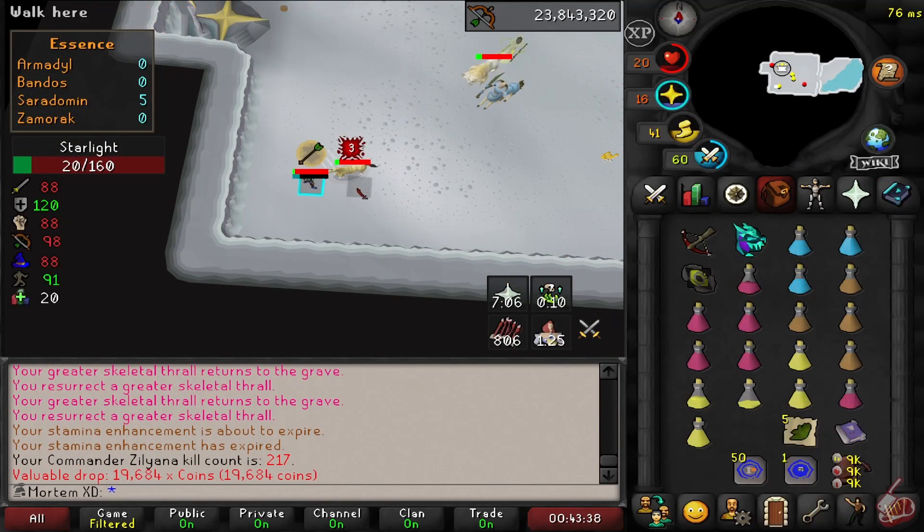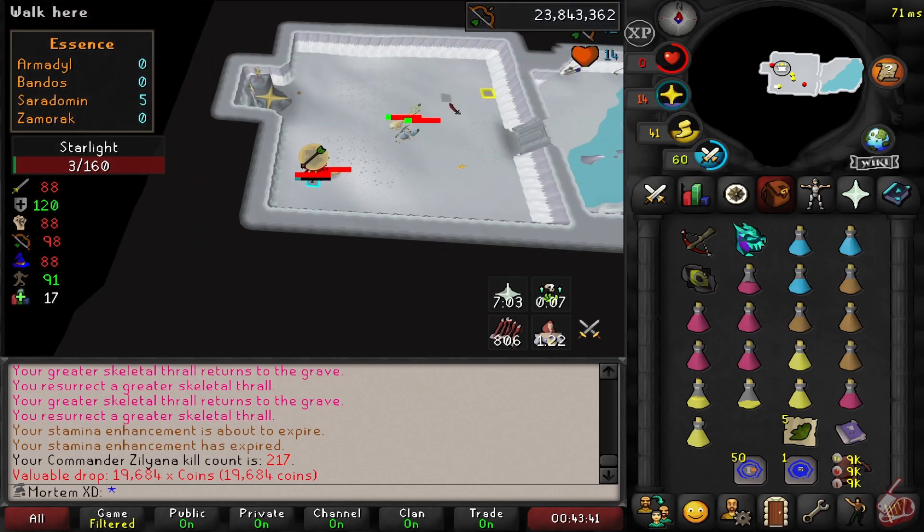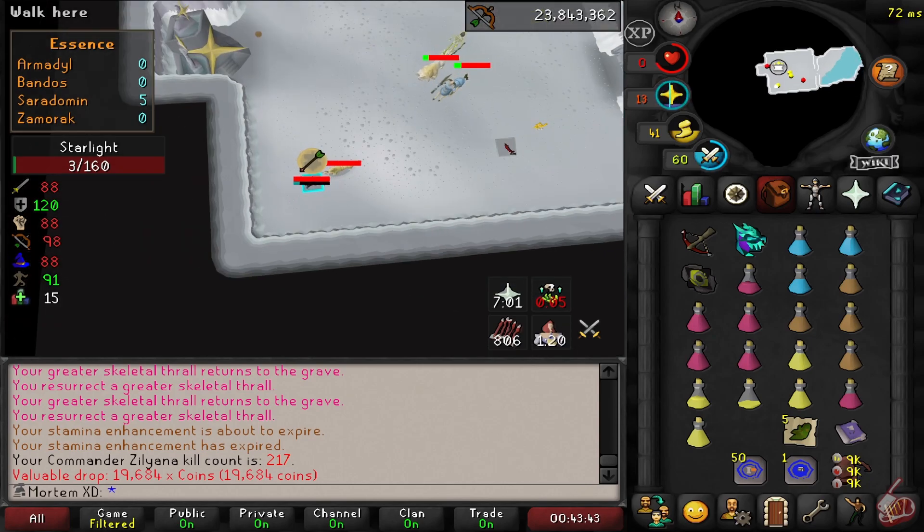Here we are testing out the dragon crossbow like a boss. Oh wait — we died? I should probably edit that out.